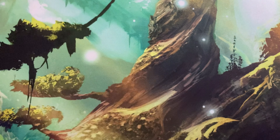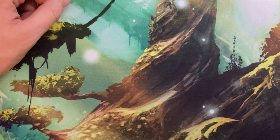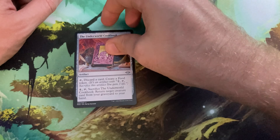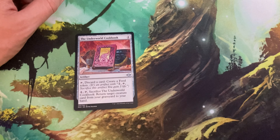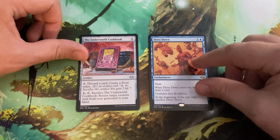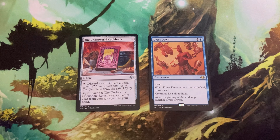Just something telling you about the Secret Lair. So yeah, we really got two good cards out of there. We got the Underworld Cookbook — nice, I need that for Asmor — and we got a Dress Down, which is a really good piece of interaction. That's everything I have for you guys today. If you enjoyed the video, feel free to leave it a like and subscribe to the channel. I hope you have a good day, a good night, and I'll catch you next time. Peace!